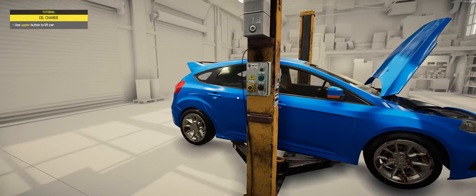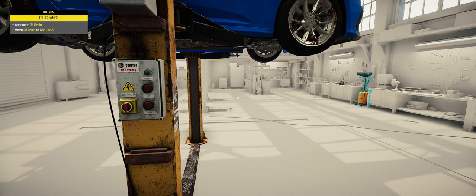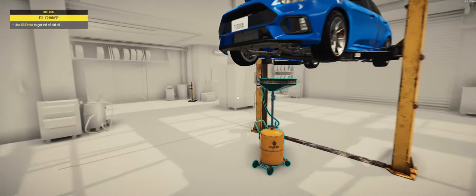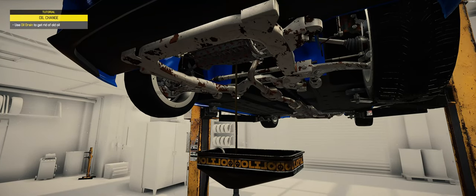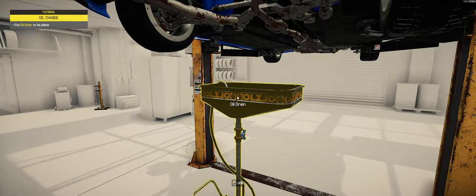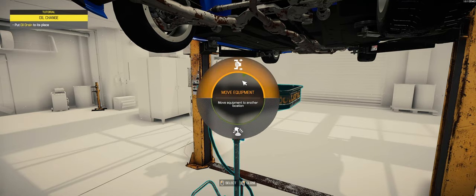All right, we're going to lift this thing up and go grab our oil drain pan. This part is just like it was in 2018, pretty much, if I remember correctly. Remind me in the comments — I thought we had to pull the drain plug out in 2018 to drain the oil, but there again this is just a demo, not a release version, so maybe that'll be added. Let's put this guy away.